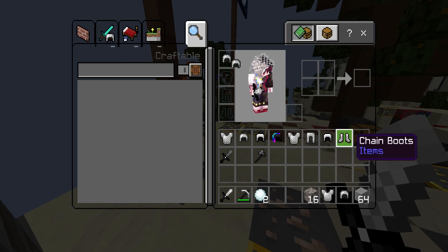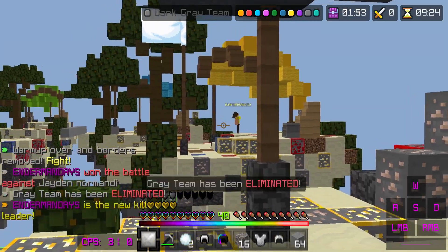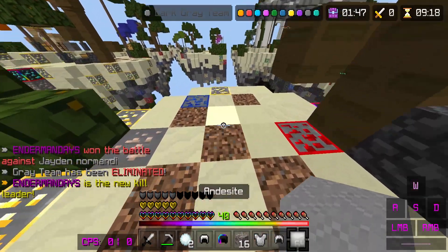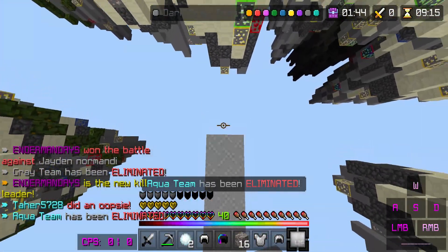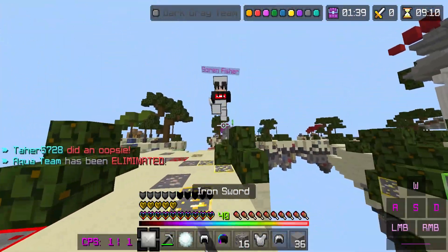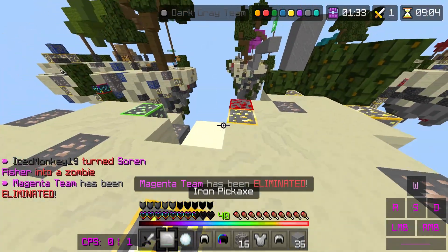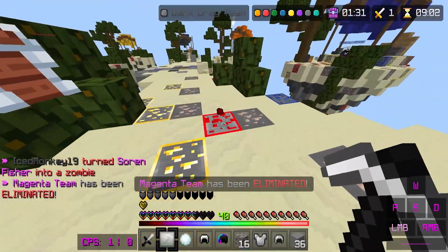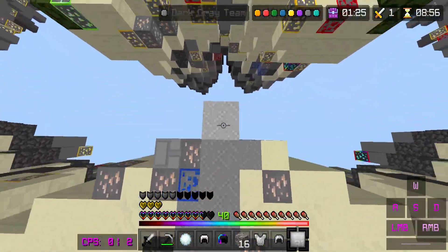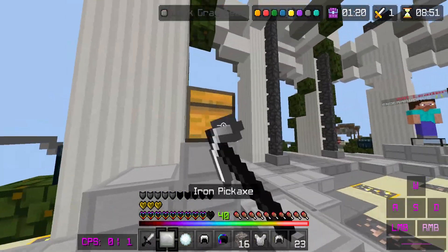The main reason why most people use clients nowadays is for three things. First one is the zoom, so I can see players at a distance. The second one is the CPS counter, to see how many clicks you can do per second. And the last one is the keystrokes. This video will be without any cuts because it's been a minute since I've last done a commentary.